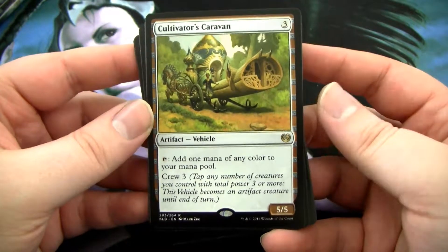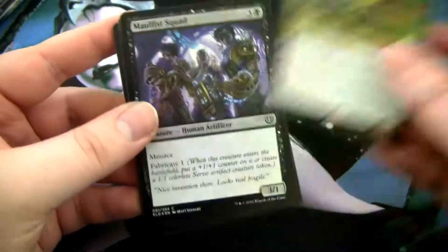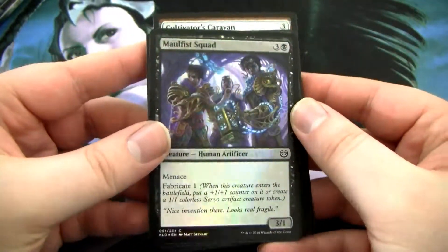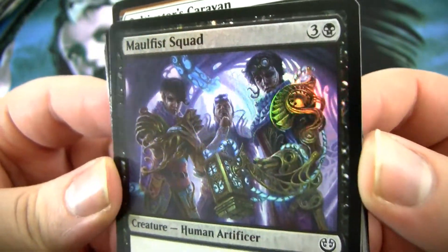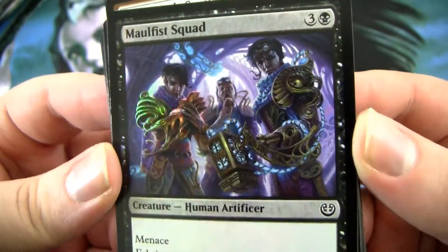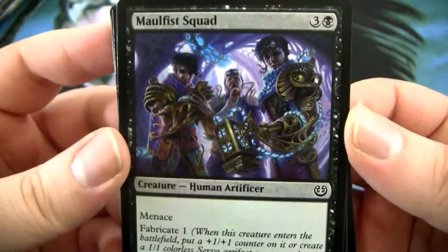It's like a mana rock. I think it's actually pretty good for EDH and stuff like that. Could be good for other stuff too. And we also have a Foil Malthus Squad. I really love the art in this set. It's so sweet. Like, these are just Aether punks.